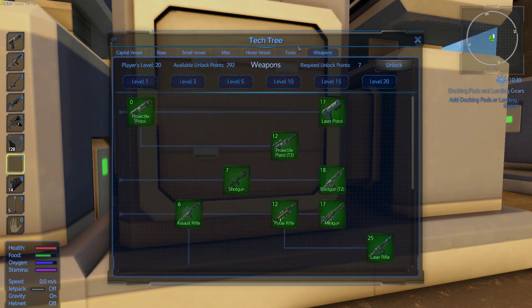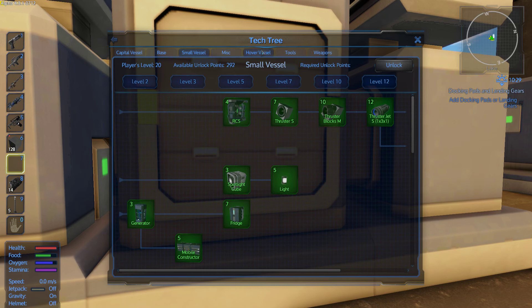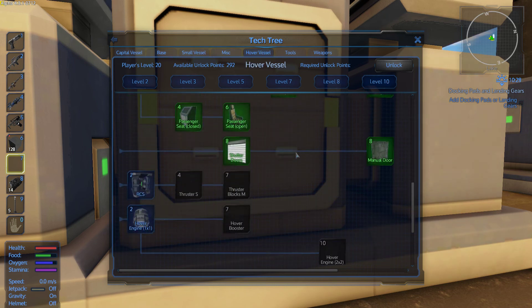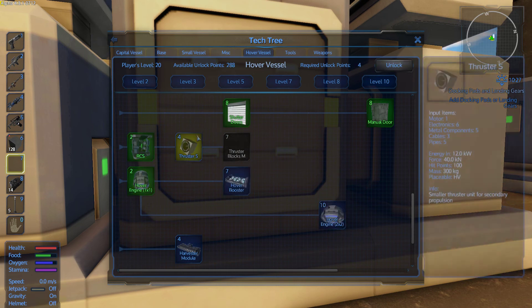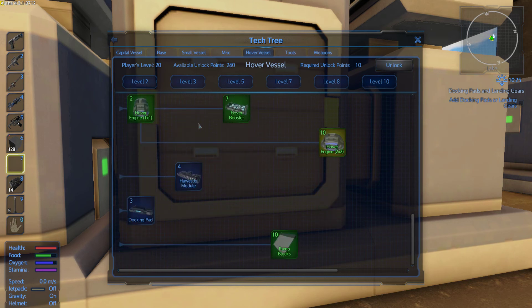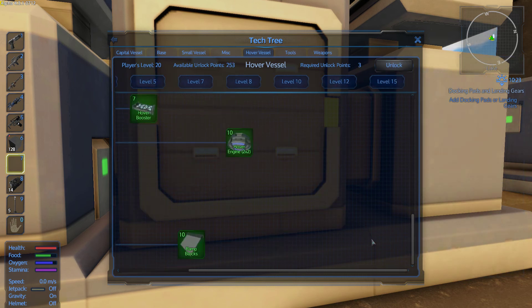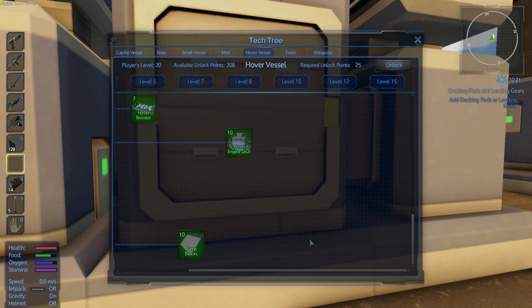There we go. I guess we could do hover vessel now. I'm not going to probably ever bother with one. Maybe eventually for fun, just make one from the workshop, because that's kind of what I do now anyways — I don't really like making ships. I workshop my ships, but maybe we'll get one just for fun. There, I think we've unlocked almost everything.